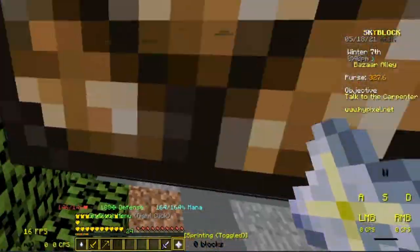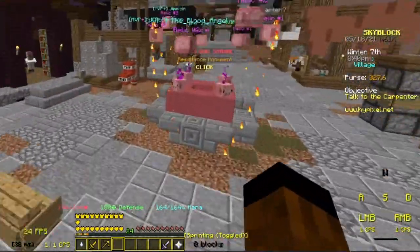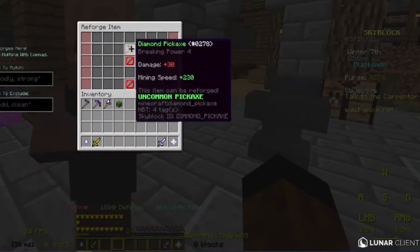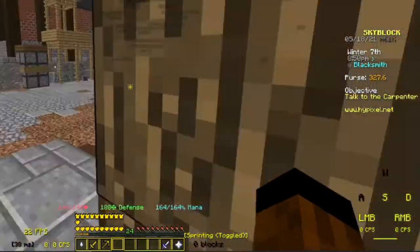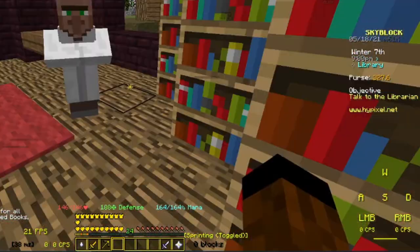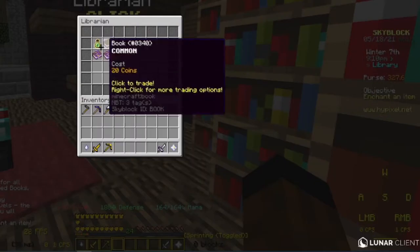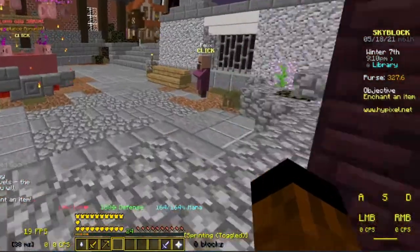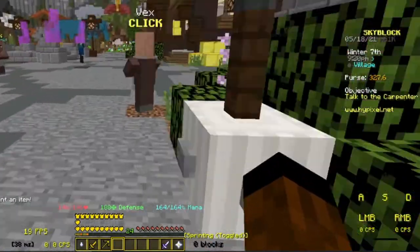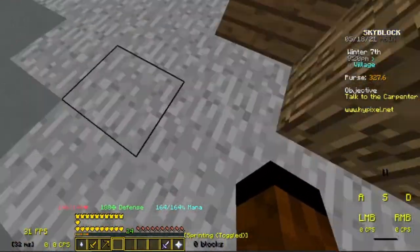We can go over here and talk to the librarian. I'm pretty sure he can sell us an enchanting table. Just give me the stupid table. He doesn't have one — that is bad. But I do believe that the builder might. If not, we can just buy obsidian and diamonds and books and do it ourselves.